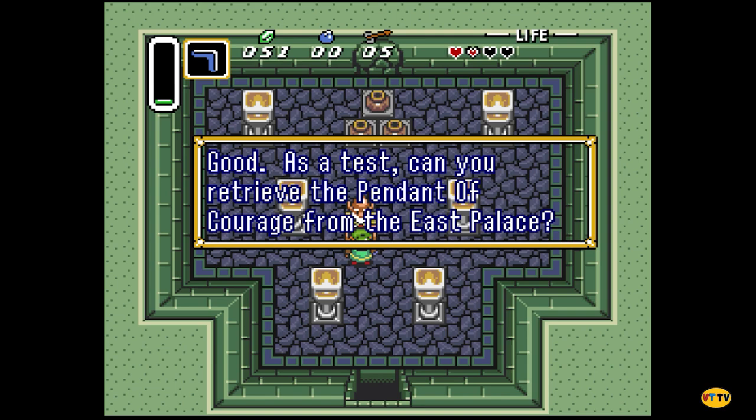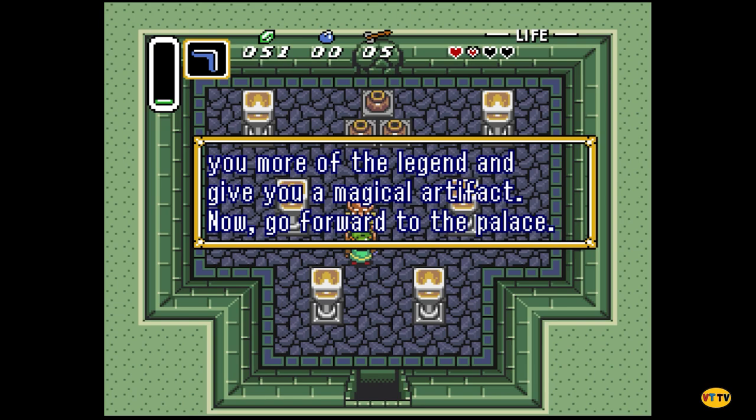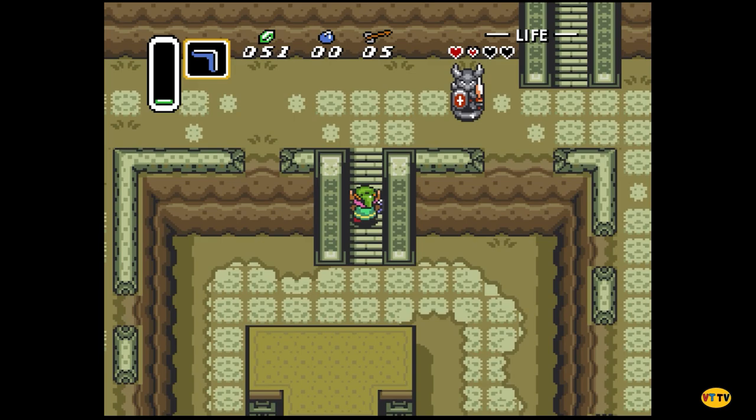'As a test, can you retrieve the Pendant of Courage from the East Palace? If you bring it here I will tell you more of the legend and give you a magical artifact. Now go forward to the palace.' I think those pots have hearts. I just hate the name Sahasrahla — it's like worcestershire sauce.